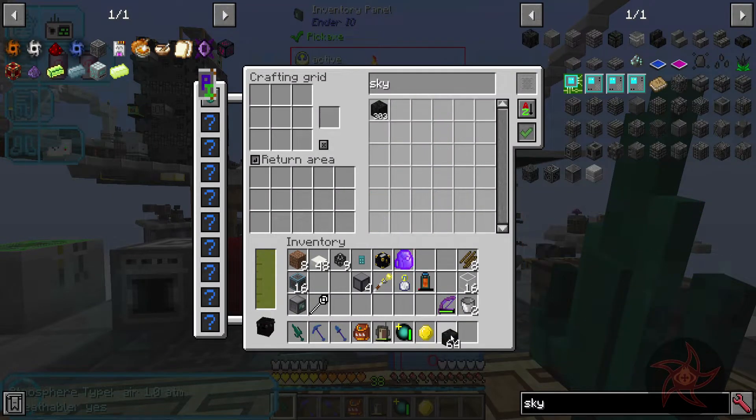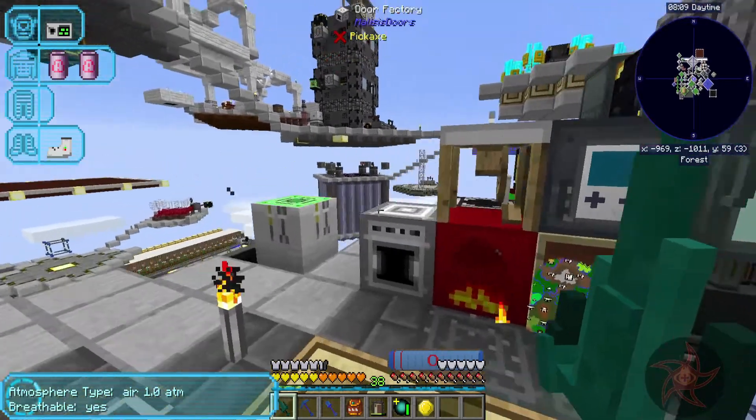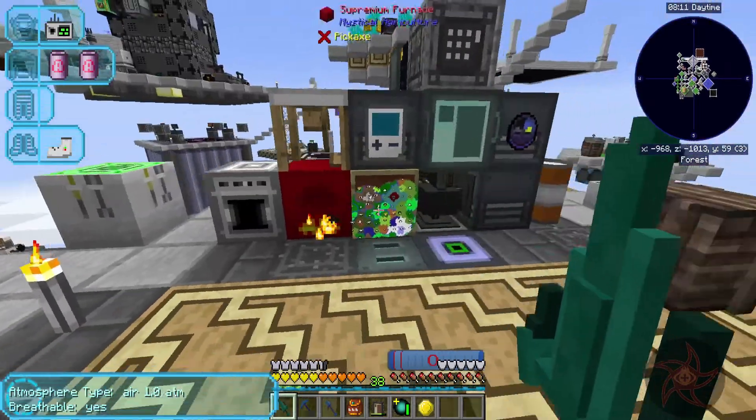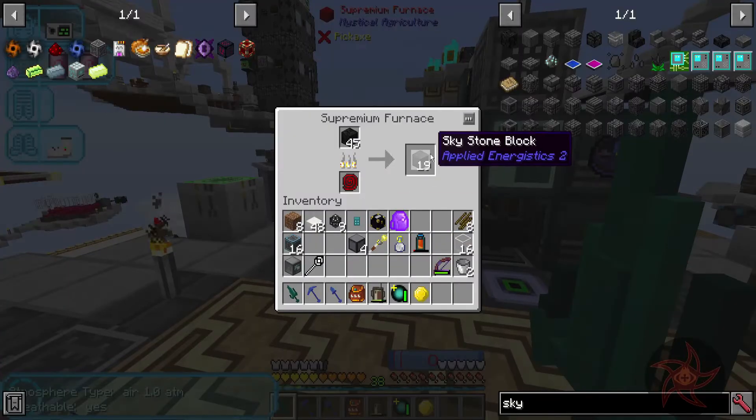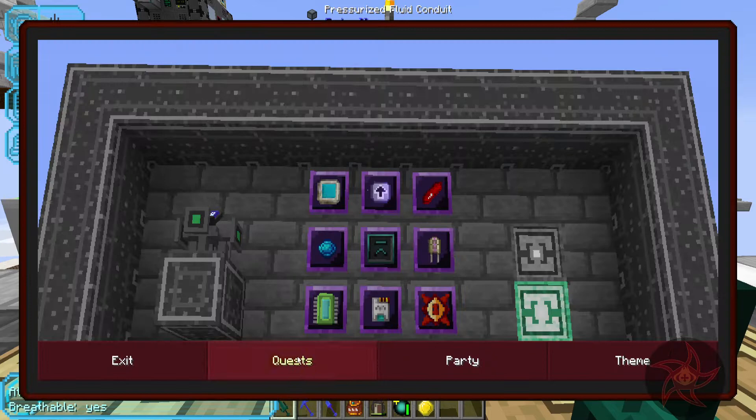Just go ahead and give me a stack of this, because I need to cook this up. The ME controller is made over at the compact machines crafting style.